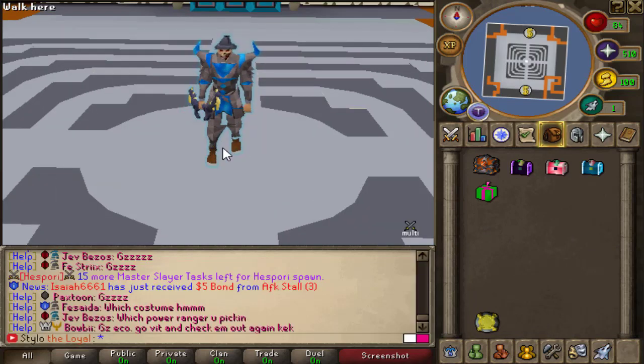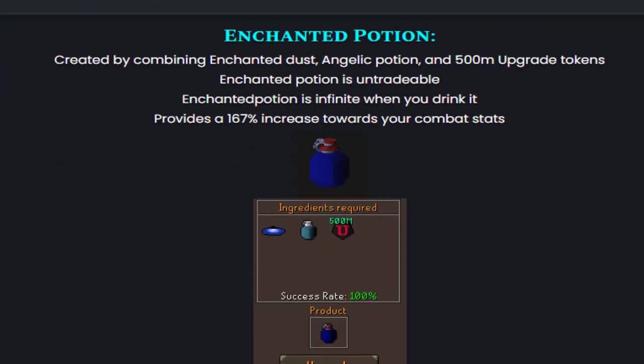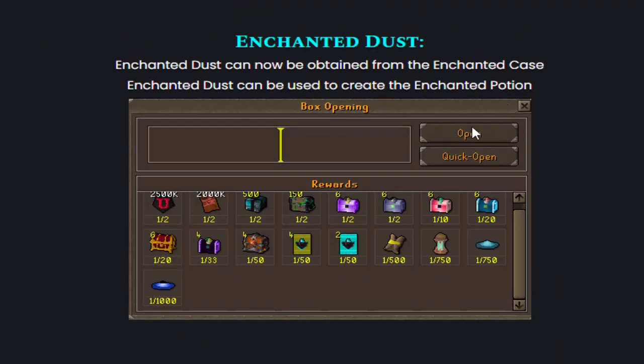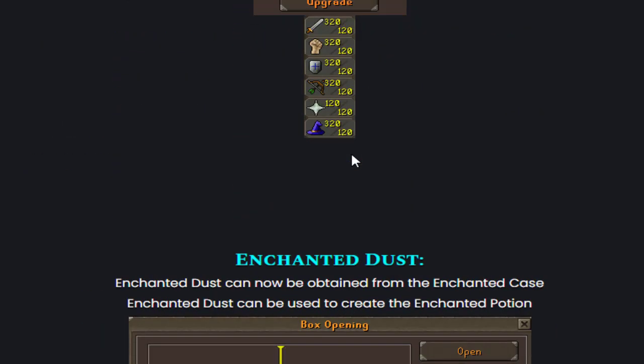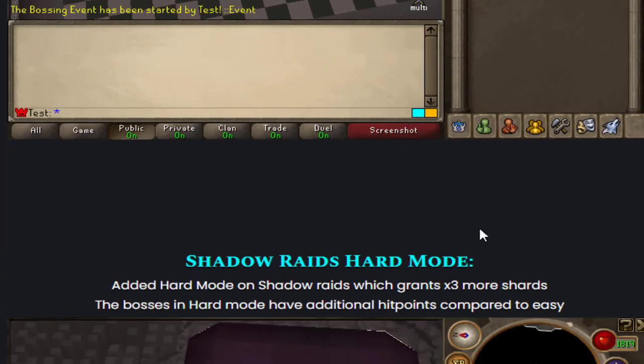Alright guys, here are the new updates. We have a new best-in-slot potion, a new amulet, a new enchanted dust, a new event room, and also updates to the shadow raids.